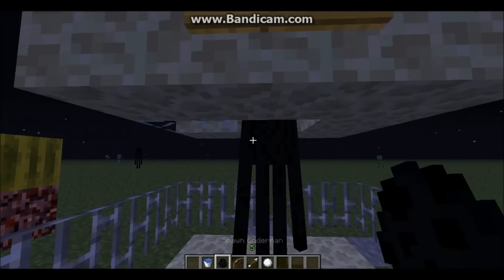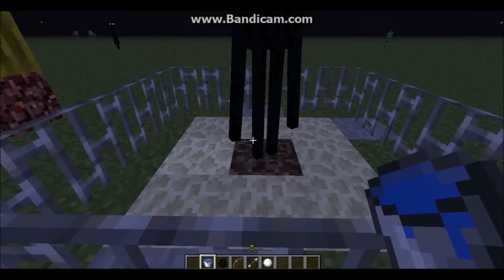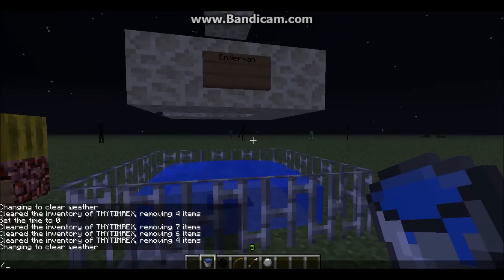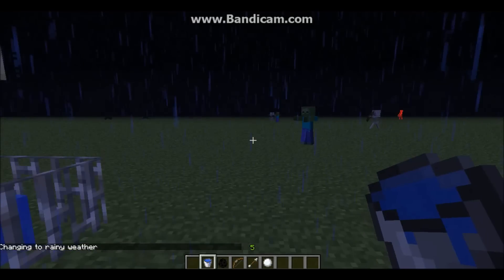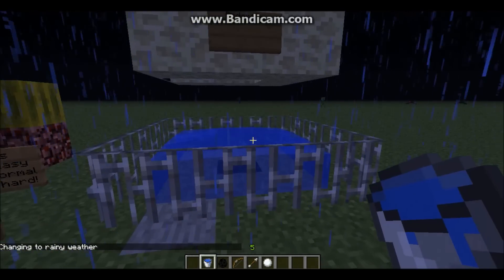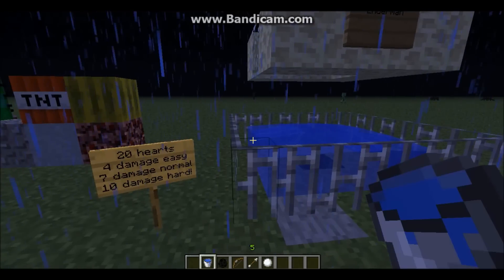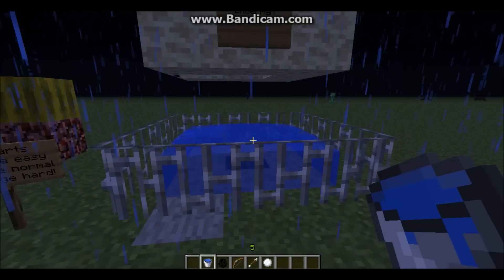The easiest way to beat an Enderman is a big bucket of water — put it in and watch him die. Of course he'll try to teleport out, but if you keep pouring it in there you can see him flash. And it is the easiest way to kill him: if you can get it to rain or pour water on them — because with 20 hearts of health, you don't want to get one angry.